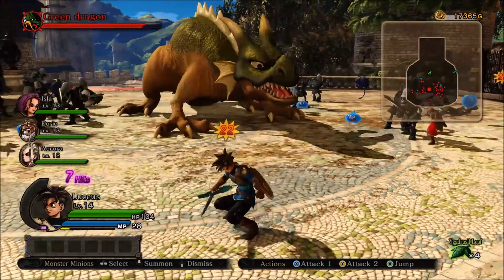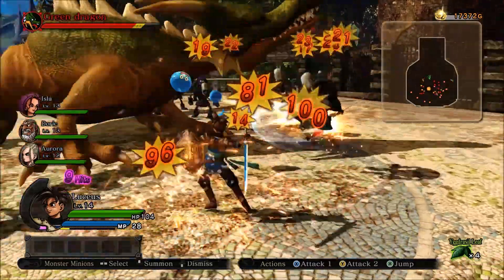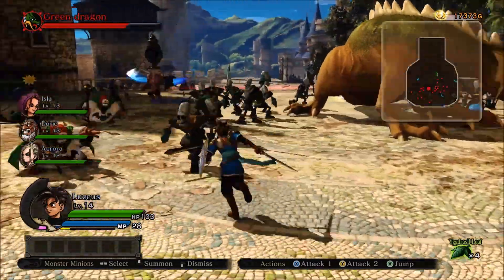There isn't much warning for the bite attack, as you can see. It will tilt its head to the side generally before it does the spin attack, but it doesn't seem to want to do it just yet.